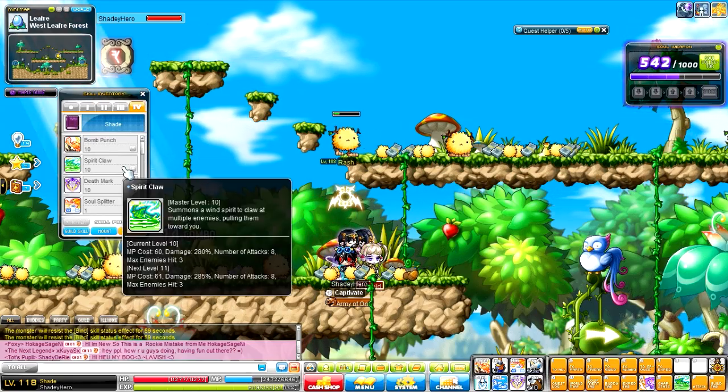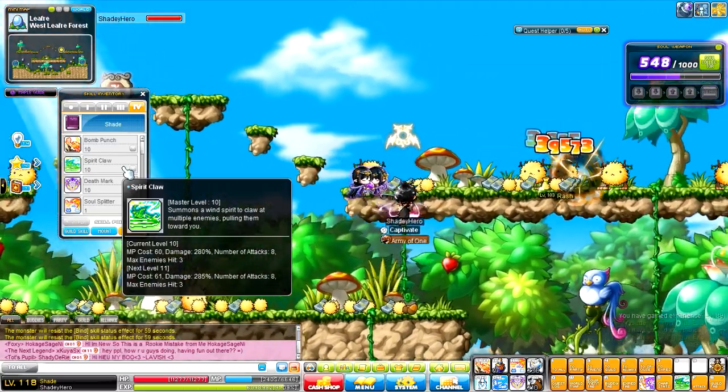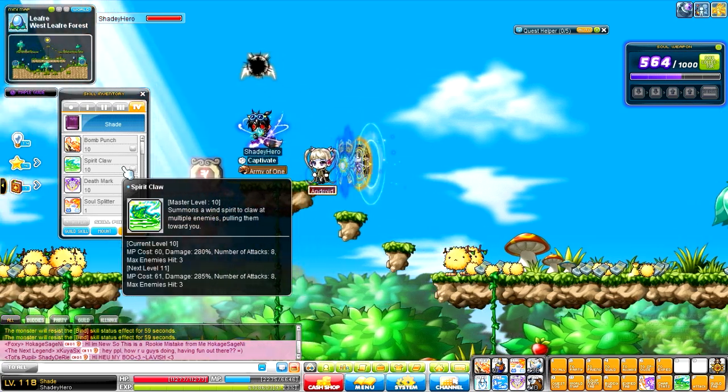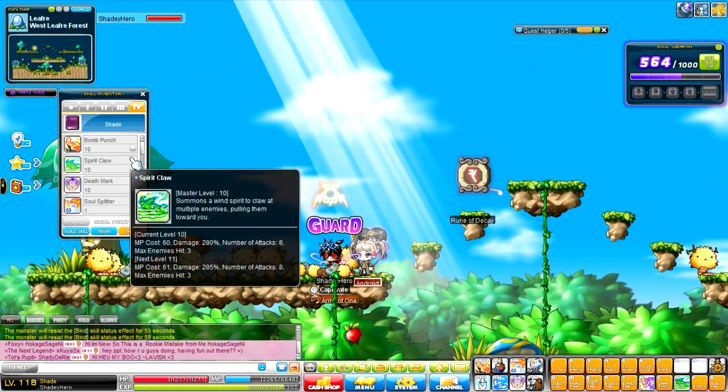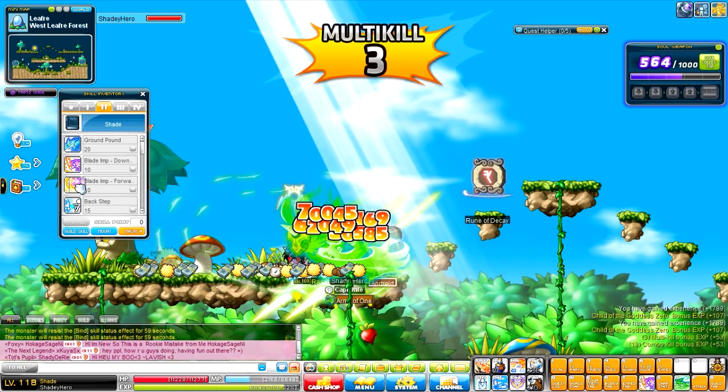Next, we have Spirit Claw. This only hits three enemies, which is why I don't use it in mobbing too much, but it hits a lot and does a lot of damage as well. It's pretty much like that Forward Slash, because it just brings them all towards you.